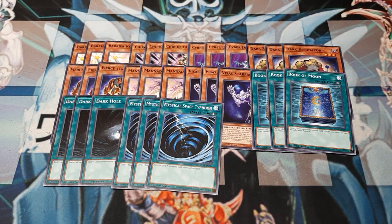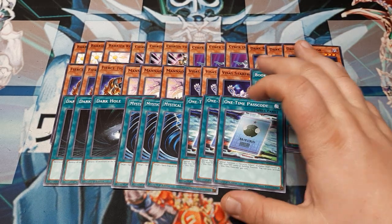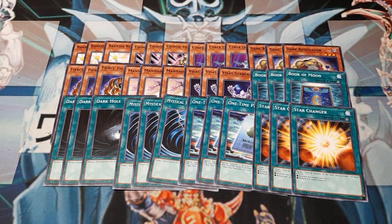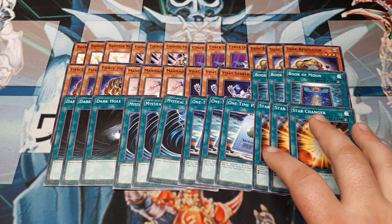We get three MSTs. This kind of works with Chiron too — maybe we can activate it, maybe we don't need it, maybe we needed an MST instead of a Dark Hole. Three One-Time Passcodes — you cannot use tokens for Xyz, since tokens don't exist in any board state outside of the field. But it does help us with the last bits of the synchro plays. This plus Viss's Starfrost is just immediate Prime Heart. Three copies of Star Changer — this is literally the buffer card between the synchro and the Xyz abilities, allowing you to effortlessly flip back and forth between the two.